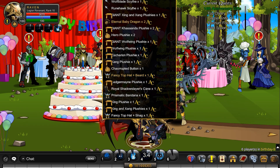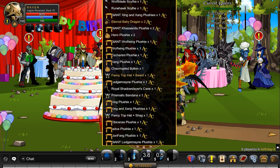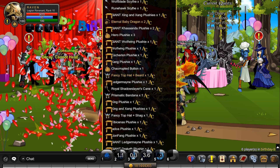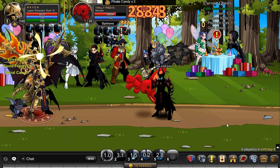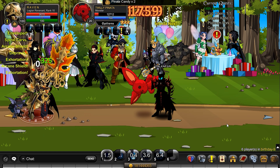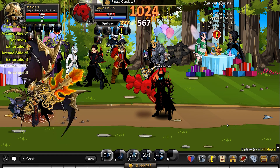Now, if you didn't know, the birthday cake drops a ton of stuff — I'm talking like 50 items or so, it is insane. The Twili pinata also drops some stuff, but only around 15 items or so. You do get a couple house items from it, but that is it for this video. Hope you guys enjoyed — thanks for watching and keep those swords swinging.